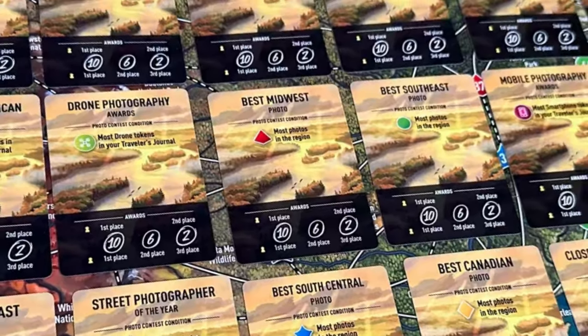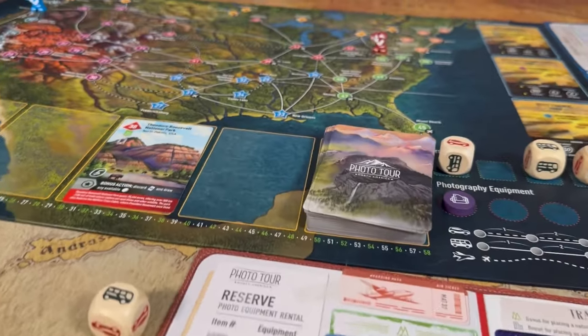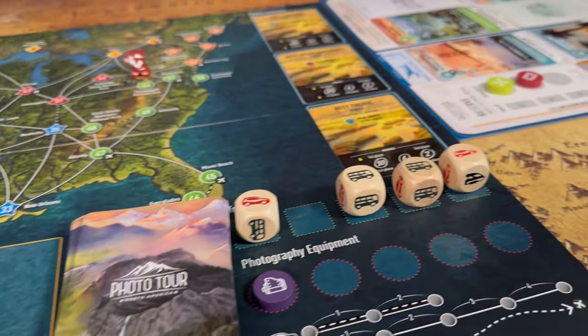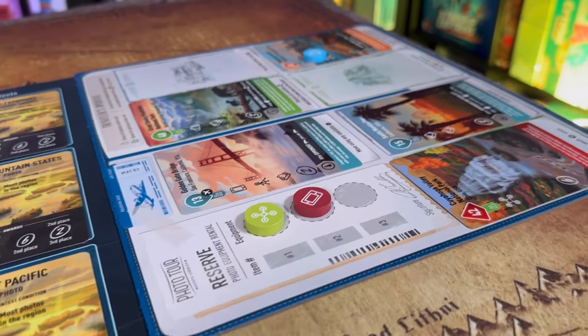As you play you're also going to want to be aware of what the three photo contests are and work towards those points, as they will be worth a significant amount at the end of the game. At the end of the game you add up all your points from your photos, any extra points your board has accrued, as well as any photo contest that you may have won, and then you see who has won the game.